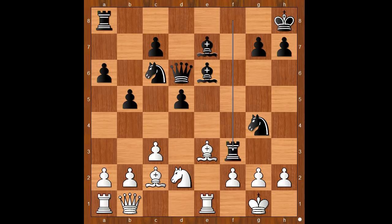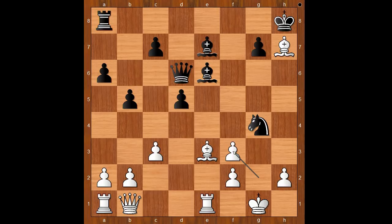Sokolov sacrificed the exchange. Almasi, with the white pieces, couldn't believe his eyes. Knight takes rook on f3, defending the pawn on h2. Knight from c to e5, knight to d2. If bishop takes on h7, knight takes on f3 check, g takes on f3, queen takes on h2 — this is unpleasant for white.